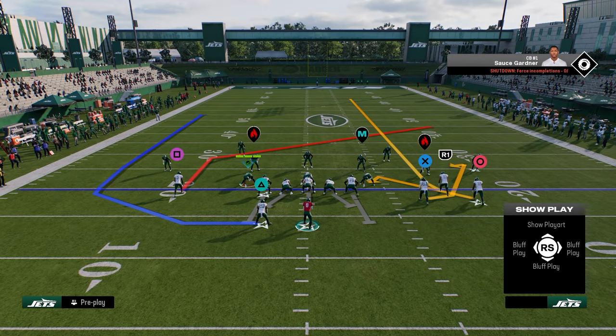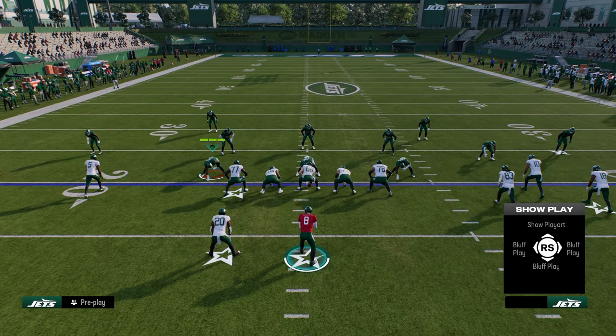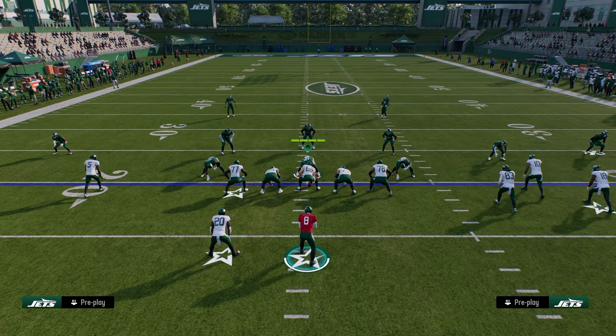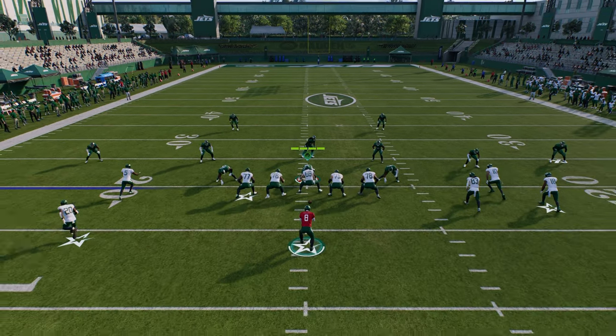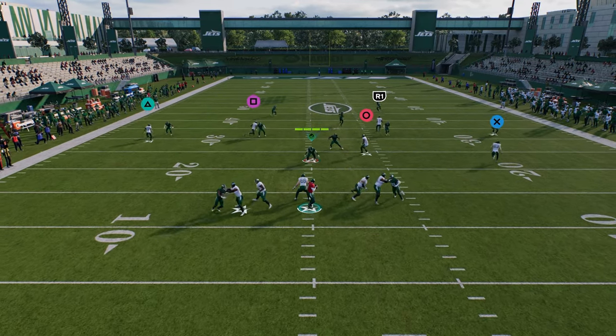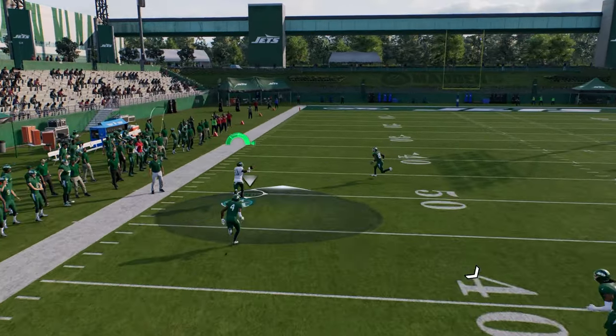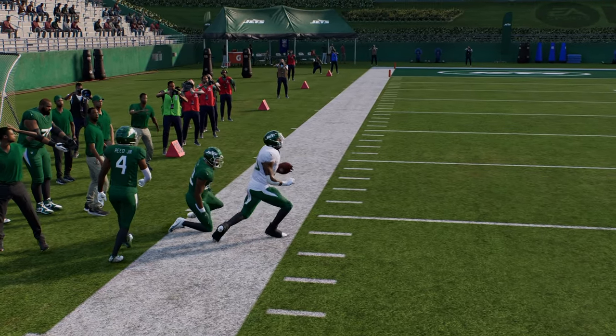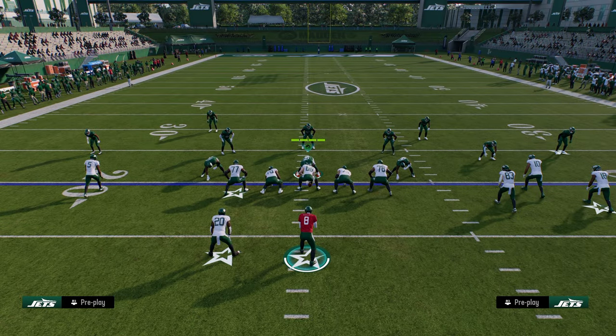What makes this play really effective is two things. The first is this cheat motion on the running back wheel. Cheat motions are really effective this year because if your opponent plays cover two coverage, this cheat wheel is going to destroy cover two every single time. They basically cannot run cover two on your field, and you will consistently be able to manipulate it every single time.